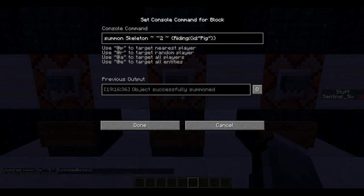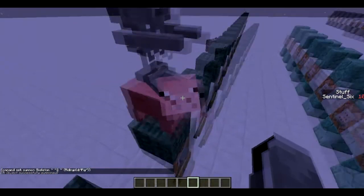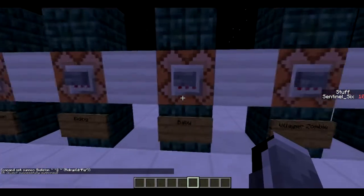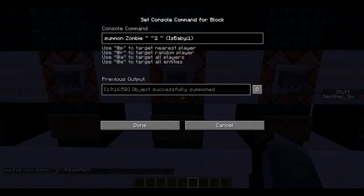Next is how to summon a mob riding another mob. This is a skeleton riding a pig — it's just the Riding tag with the ID of the mob you want it to be riding on. This is also a way you can summon spider jockeys if you want.